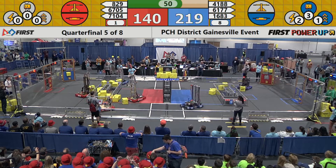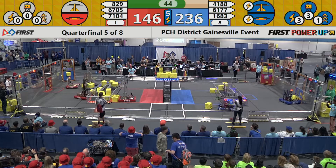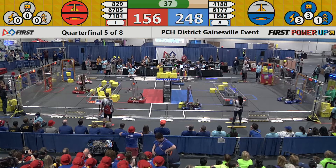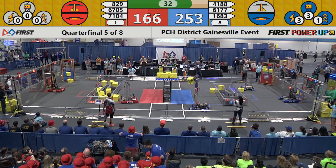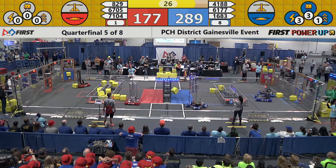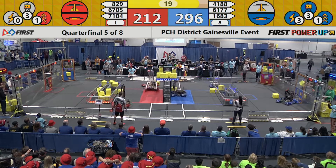Control goes back and forth, back and forth, with the Red Alliance having it now. The Blue Alliance plays their force for both the scale and the switch — they have control, gaining points. Two seconds left to go, they're ticking off points at a high rate as the Red Alliance now has control of the scale. Back again. The Blue Alliance has seven cubes in their vault for 35 points. As the Red Alliance and the Blue Alliance, with under 30 seconds left to go, continue to battle it out. The Blue Alliance ticking off points as the Red Alliance tries to catch up, having control of both the switch and the scale.